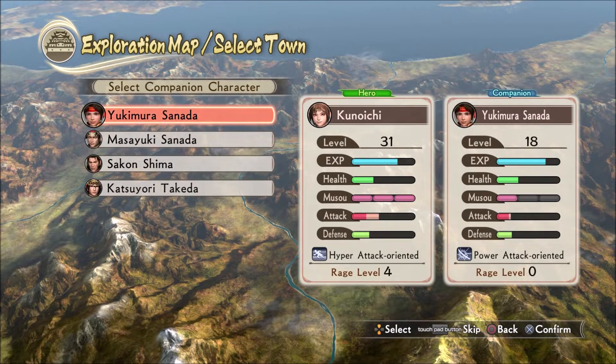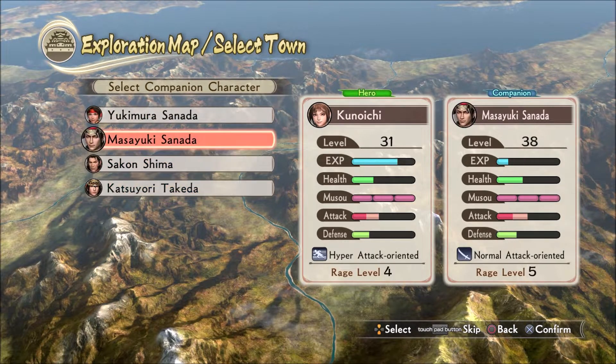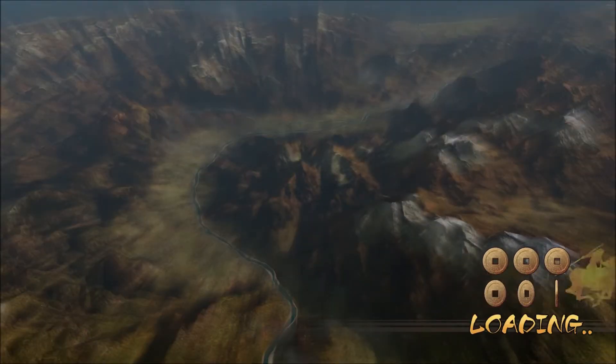With Kunoichi as our main hero and Katsuyori — I believe — is about to disappear as a playable character. So little baby Yukimura can come with, even though I don't think I'll be using him.